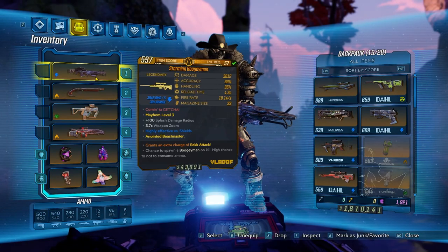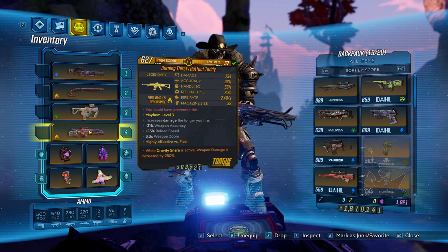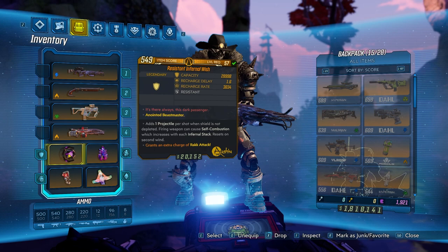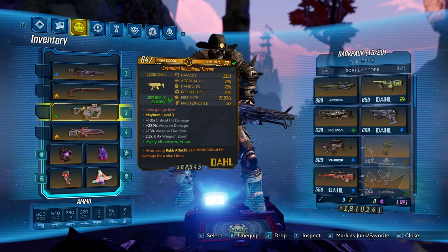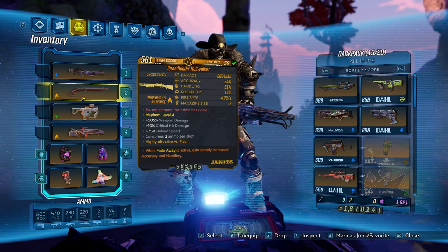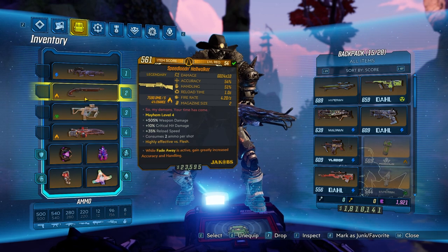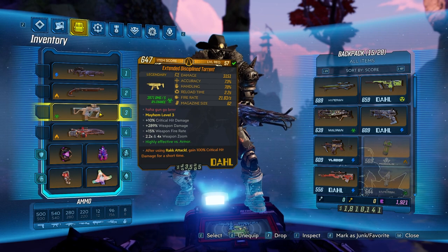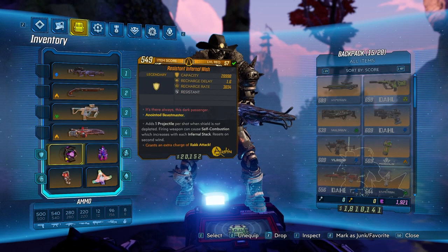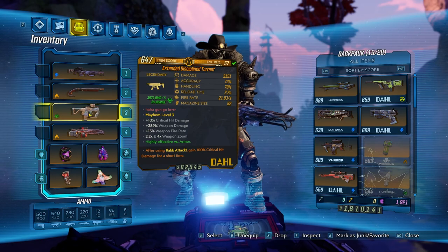I'll show you my loadout real quick. I've got a Storming Boogeyman, a Speedload and Hellwalker, an Extended Discipline Torrent, and a Burning Thirsty Hot Foot Teddy which I'm not going to be using. I've also got a Resistant Infernal Wish, which helps quite a bit for this. Basically, what you're going to need is two weapons — preferably one that does shock damage to knock down his shields, and one that does corrosive or fire damage. Either of these would work, around Mayhem level 3 or 4. The Boogeyman and the Torrent I got from the Arms Race DLC through one run, as well as the Infernal Wish — so if you do that first, you're guaranteed to get a couple Legendaries you can use. Basically, you're just looking for something that fires a lot of bullets very quickly — high DPS output.